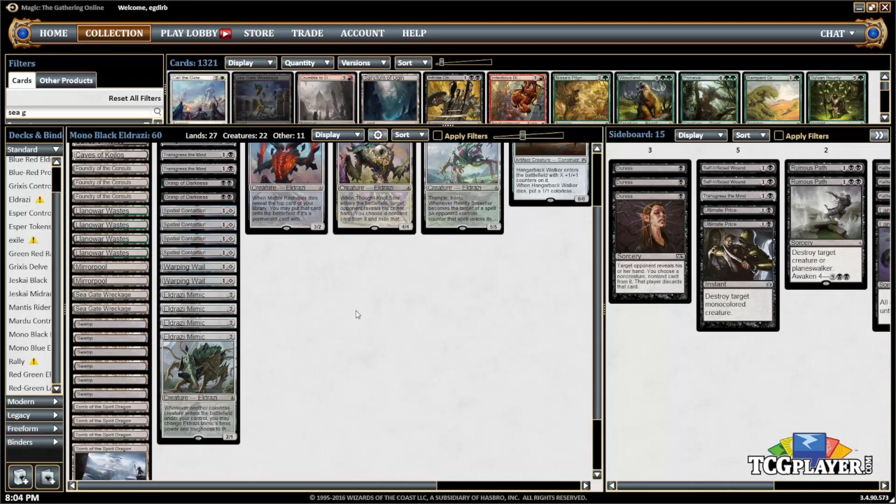Sea Gate Wreckage — we've seen it played in Modern a little bit and some play in Standard — allows this deck to just keep the gas flowing, drawing cards when Hellbent. We have some basics; you only need to play basic Swamps, and they're the only black sources in the deck that don't cause you to take damage, so having some Swamps is quite important. And then four Tomb of the Spirit Dragon. Tomb of the Spirit Dragon helps you gain life against any aggressive deck, whether it be Mono Red, Red-Green Tokens, or even midrange matchups. Just gaining three or four life each turn can keep you out of range of burn spells. It really pulls its weight and playing four of them is pretty much a necessity.